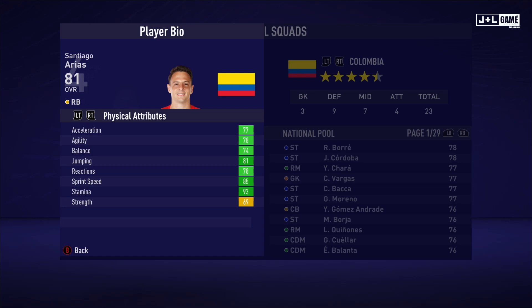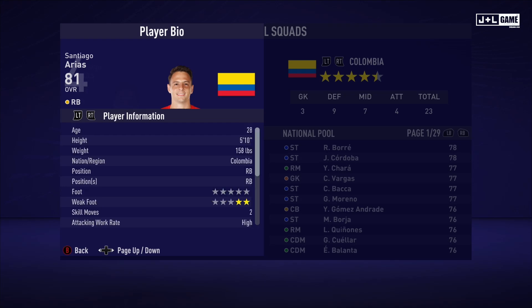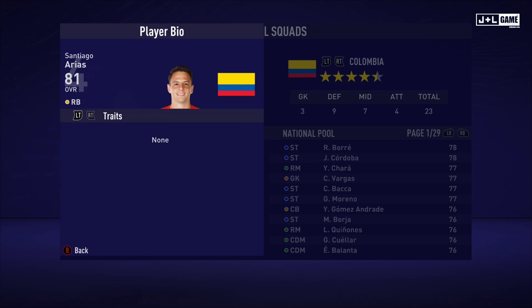Up next we have Santiago Arias. His physical attributes are all looking good, only one that isn't green. His mental attributes are also looking pretty solid, mostly green with only two yellow. His skill attributes are pretty mixed but mostly in the green. Here is his player information and his traits — no traits for Santiago.